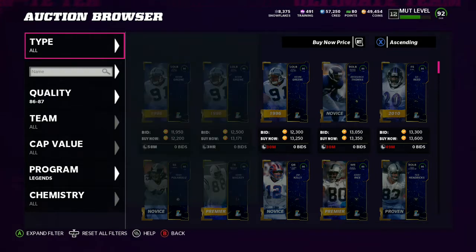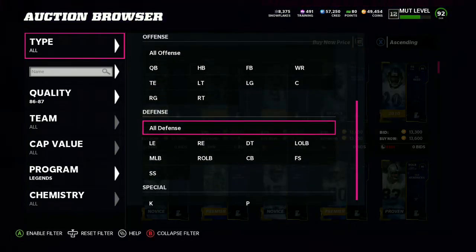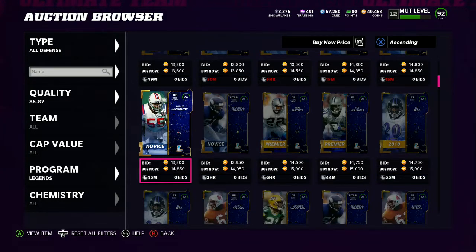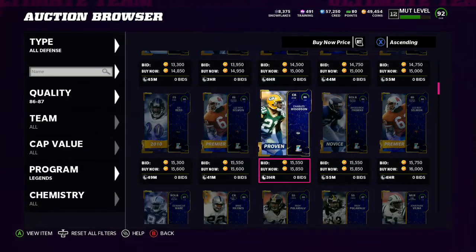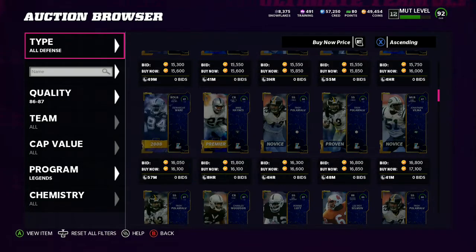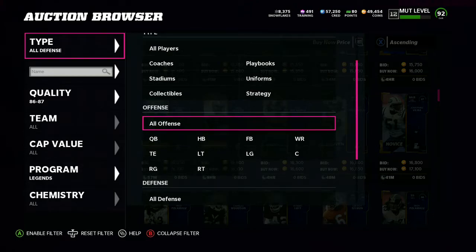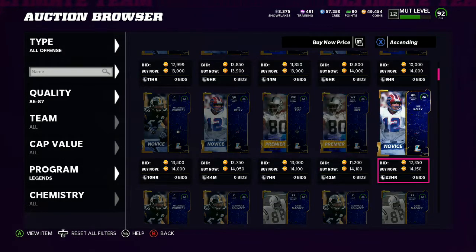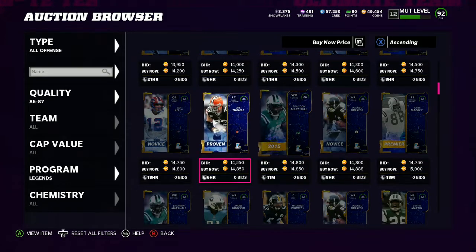So I decided to show you guys the method. We only need one more 87, by the way — 16k, so that's not bad. We'll check offense and yeah, that looks good. It might be our best bet for 16k.